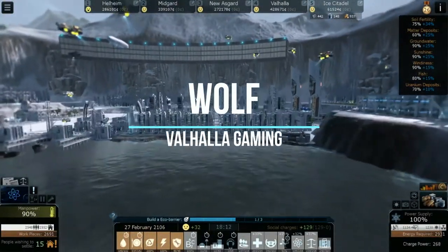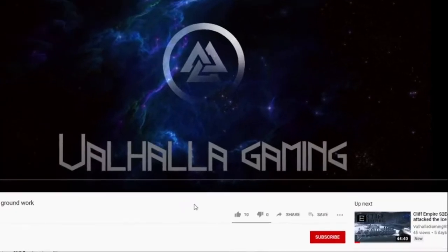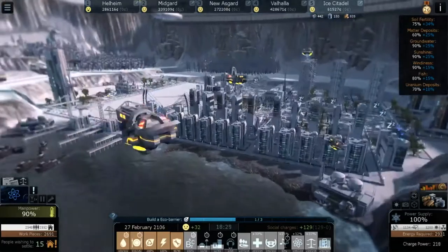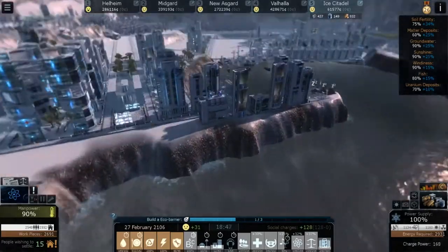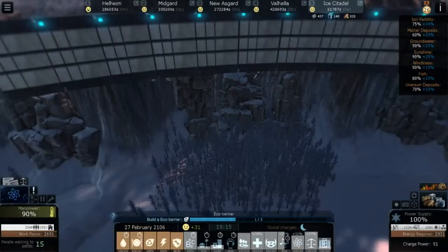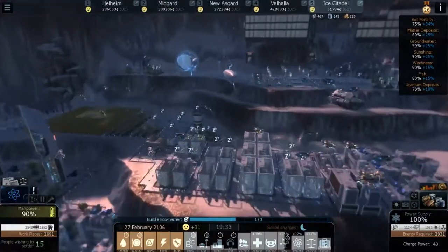Hey guys, it's Wolf of Valhalla Gaming and we are back in Cliff Empire. Before we start, I need y'all to click that like button, hit that subscribe, and ring the bell. The city's already up here in the top and we're still working on getting this eco barrier finished. We have one of them done right here — it's a very interesting device; I'm not sure how it's supposed to be an eco barrier, but that's what we got.